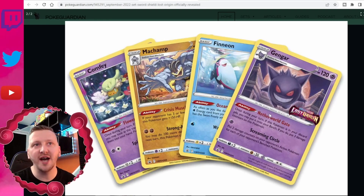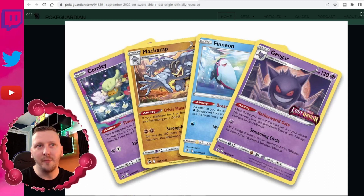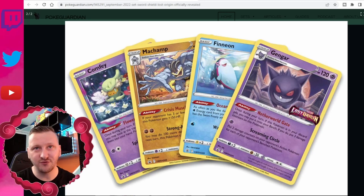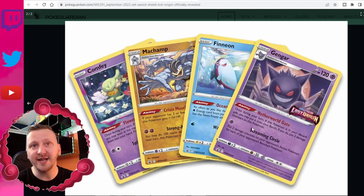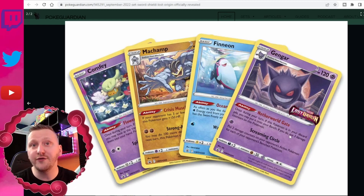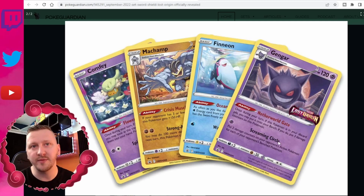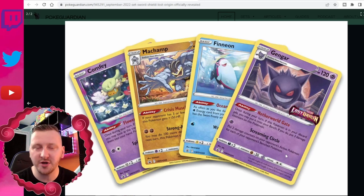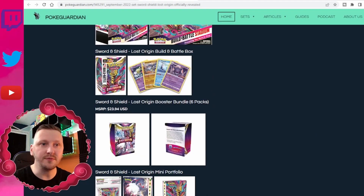With the Build and Battle Box pre-release, we're going to have some gorgeous promos: Comfey, Machamp, Gengar. I'm quite excited for Machamp and Gengar. Machamp will probably be very useful in my Lucario deck. And then we have Gengar — the art is really creepy. It has the ability Netherworld Gate: once during your turn, if this Pokémon is in your discard pile, you may put it onto your bench, then put three damage counters on it. Then Screaming Circle puts two damage counters on your opponent's Active Pokémon for each of their benched Pokémon.